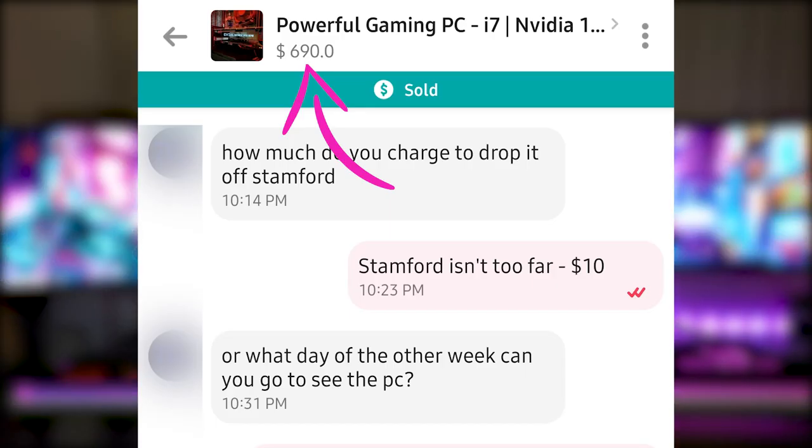So there we go, guys. I listed it for $690 and actually charged $10 for a drop-off that was just under 10 miles away. I did expect them to bring me down a little bit and I would have taken a little less, but they were super happy with the PC and after testing it they didn't even try to haggle the price — which is better for me. But how much profit did I make? How much did a little bit of time and effort make me?